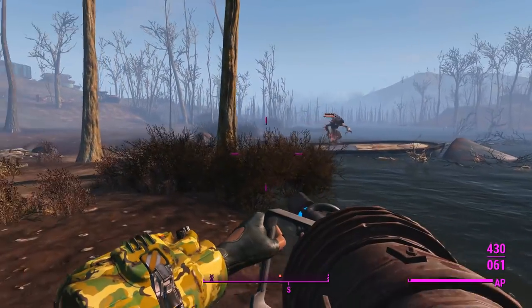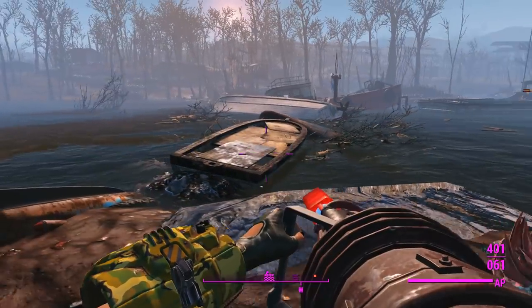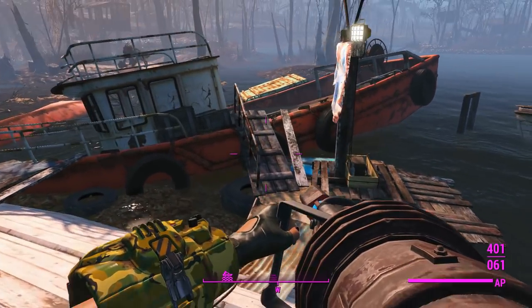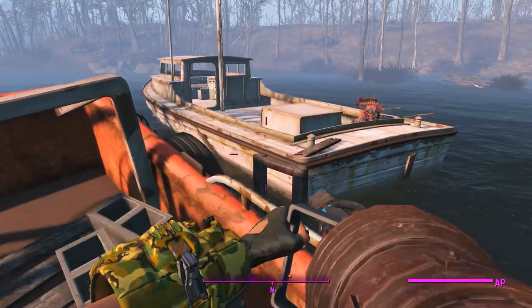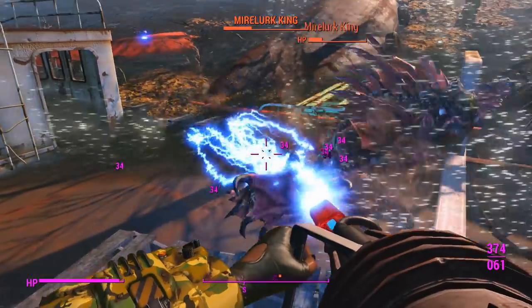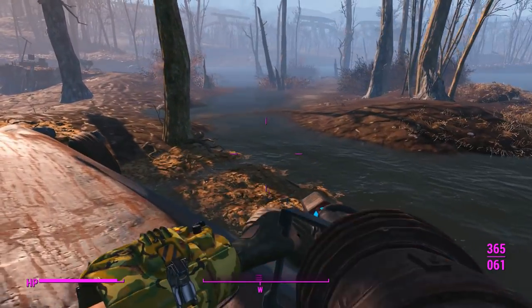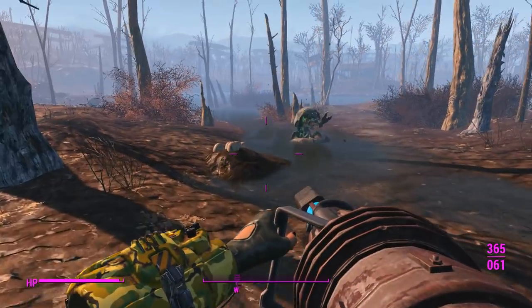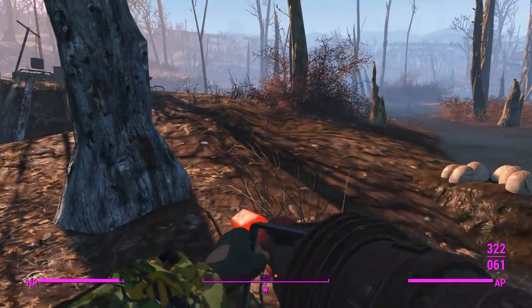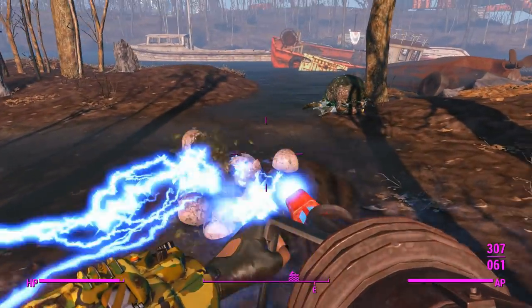We're going pretty well — these aren't particularly high level Mirelurks. Interestingly, this weapon doesn't have anything to do with actual real life arc welding — I've done that before, it's actually kind of cool. When you arc weld in real life you've got an inverter generator attached to some sort of handle, and I like to call it stick welding because you stick an electrode in a handle and go across to weld metals together.